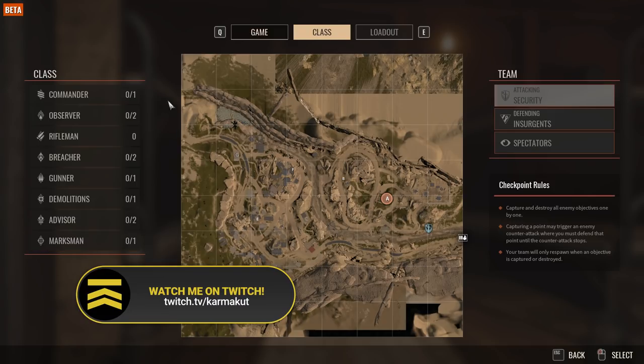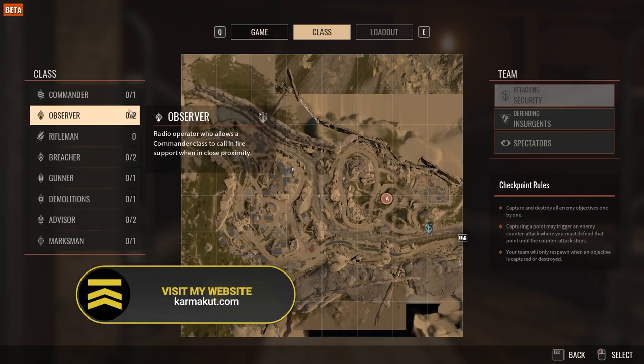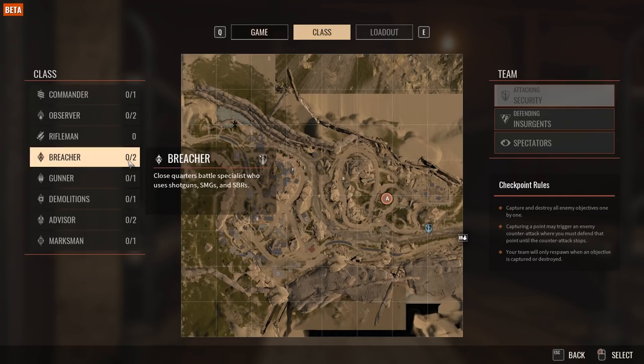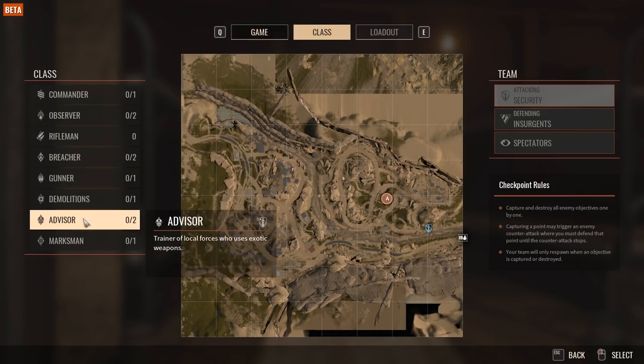We're showing the security side for those of you that do not have the game yet. All the classes are here. The commander can call in off-map assets: minigun runs from Black Hawks, Patchy rocket strikes, A-10 gun runs, smoke, and HE artillery. The observer provides the radio support for the commander, so they both need to work together to call that in.